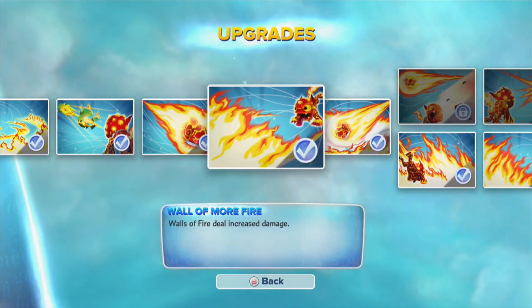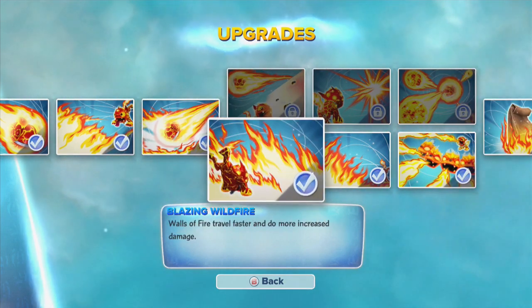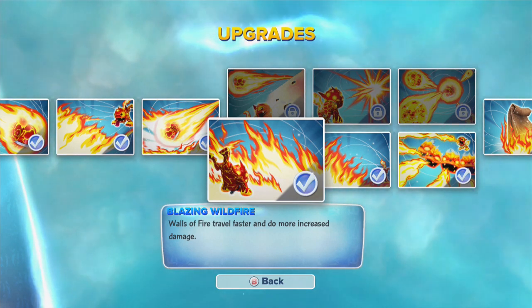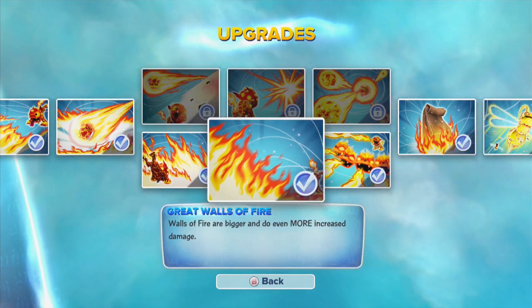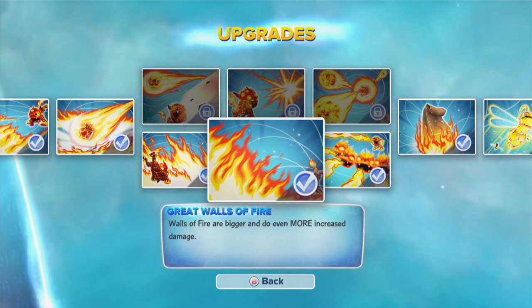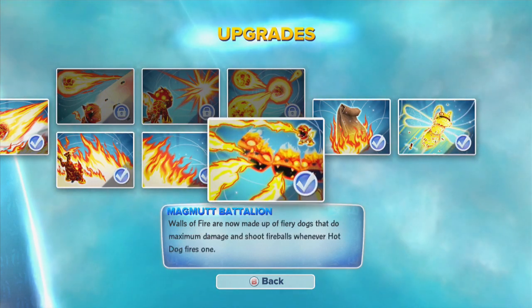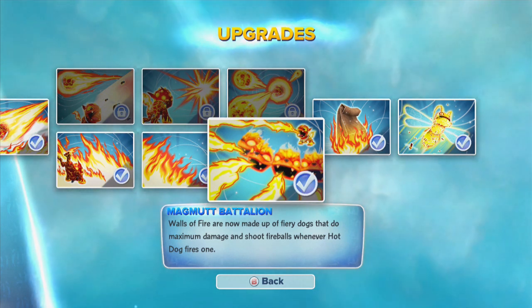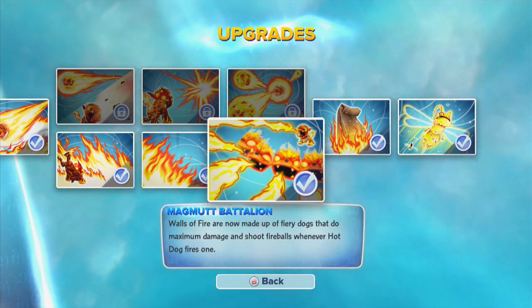The Wall of More Fire, Super Comet. And then I went with the bottom path — I thought I'd go crazy with the Firewall. It's called Blazing Wild Fire. Walls of Fire travel faster and do more increased damage. Walls of Fire are bigger and do even more increased damage. And then down here, this little graphic just looks really, really cool — Magmutt Battalion. Walls of Fire are now made up of fiery dogs that do maximum damage and shoot fireballs whenever Hot Dog fires one.